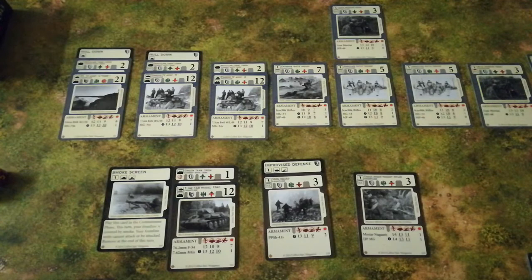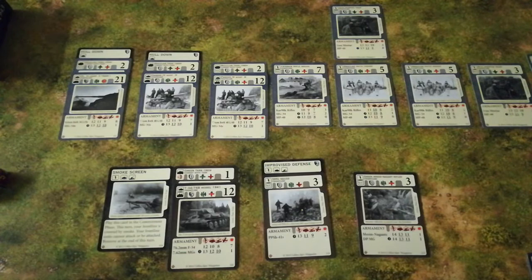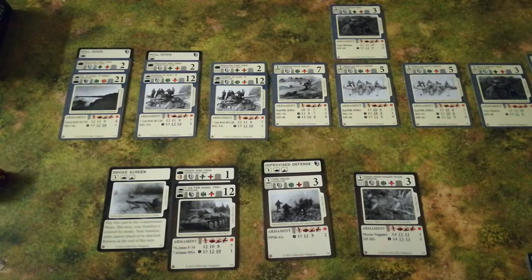Play now moves to the target declaration phase, the beginning of the combat phase. Normally the Germans would be assigning their units to attack targets in the front line, but because the Soviets have quite literally blinded them with a smokescreen, they cannot do that. The scenario rules do not let them target the second front line, and they have no long range artillery to target the Soviet rear line. So in the first turn, the Germans are actually pretty helpless.